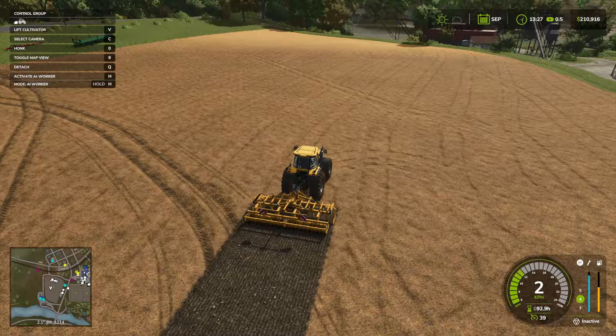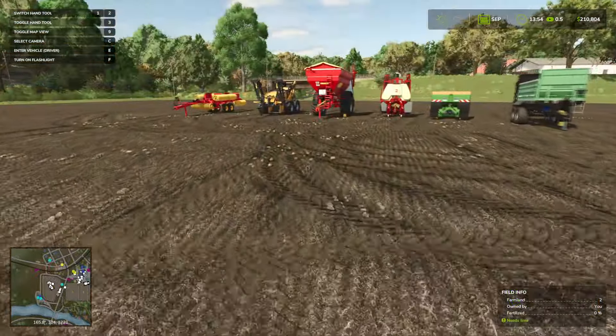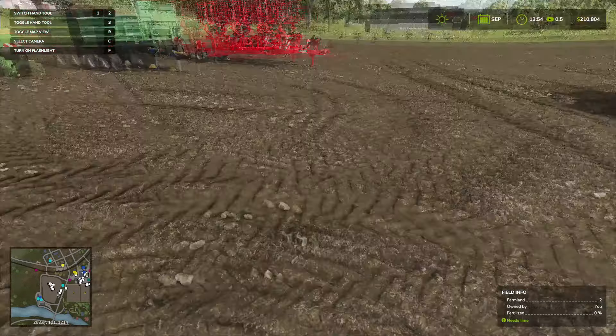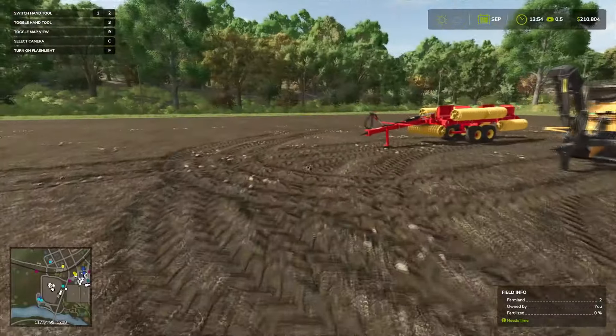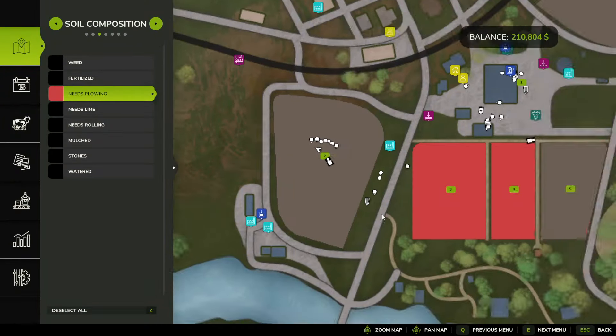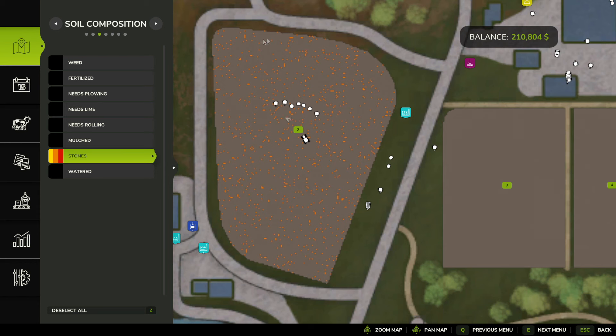Let's go through and plow this whole field. Everything's plowed, but that reveals rocks everywhere — there's now rocks everywhere after you plow. Now let's quickly get rid of the plowing layer. We now see all the red is gone, so we don't have to worry about that anymore. Let's head over to stones.